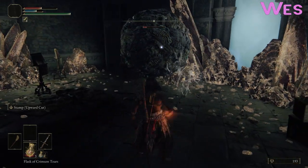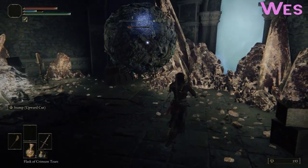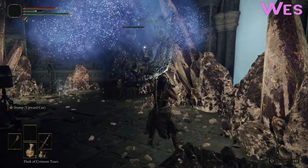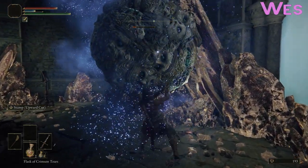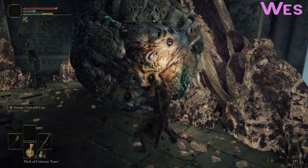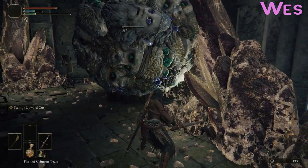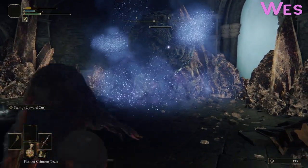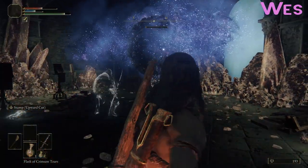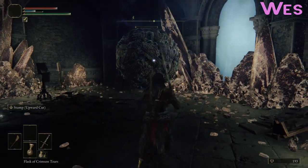What have I got? Upward cut. That's how that works — you do the upward cut with L2, and then you can follow it up with a stamp. Or do the stamp with L2 and then follow it with an upward cut with R2, but not R1. Good to know. No! Oh my goodness, if we'd just died there at the very end — that would have been saddening.